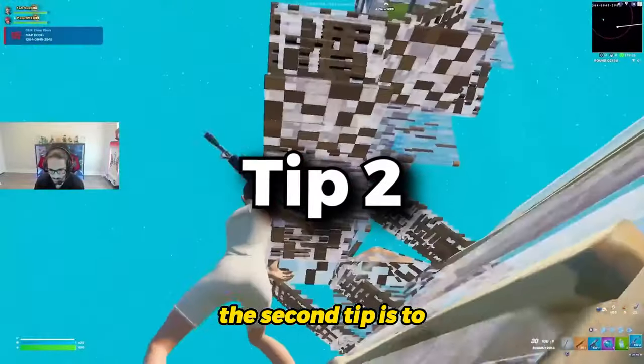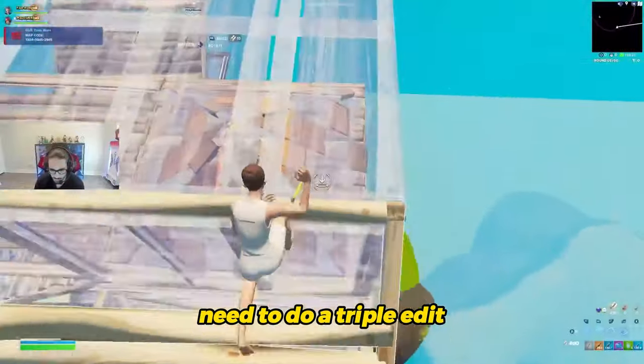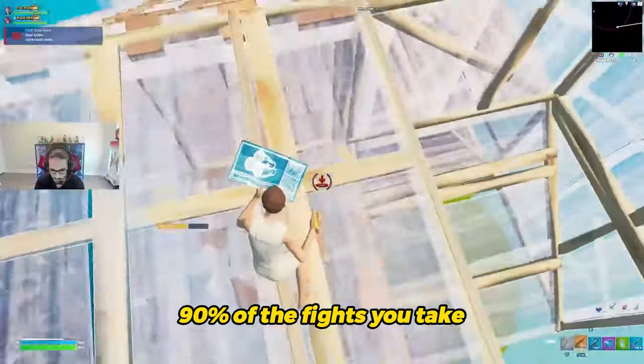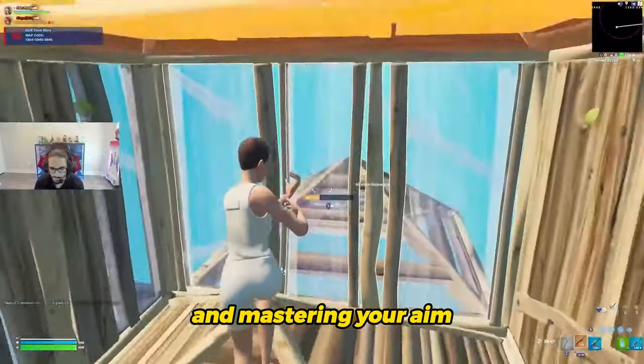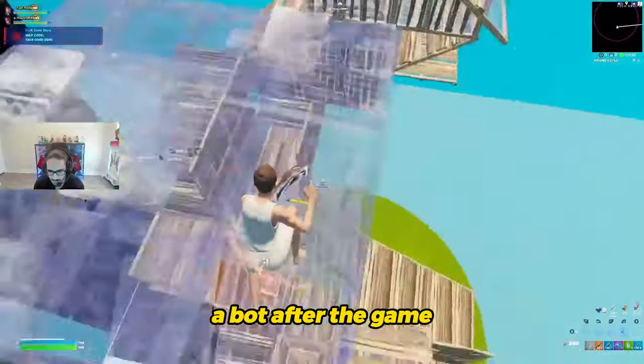The second tip is to avoid making fast edits or highly mechanical plays. Very rarely do you ever need to do a triple edit in a real game. You probably don't even need to do a double edit 90% of the fights you take. Focus on exploits that revolve around your stairs, cone placements, and mastering your aim. If you try to do fast edits in real games on high ping, you'll end up losing and you will look like a bot after the game.